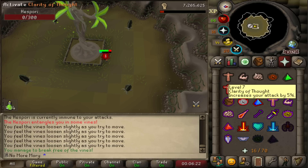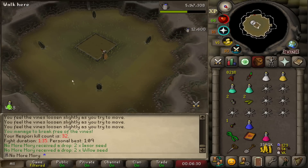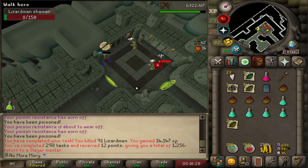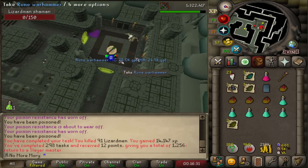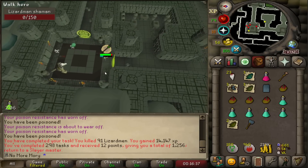That was one long Hysporica at 135 kills. We didn't get the Bottomless Compost Bucket, but we got 2 Isor Seeds. Lizardman task number 3 — let's get our Hammer. And that is another task done. I killed one extra for good luck, and there was a Rune Warhammer drop — would have been really cool if we had gotten it.